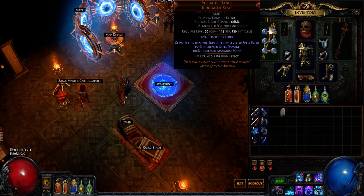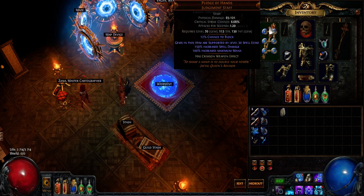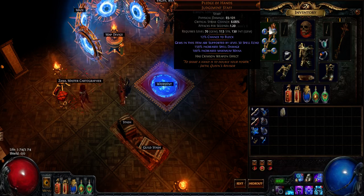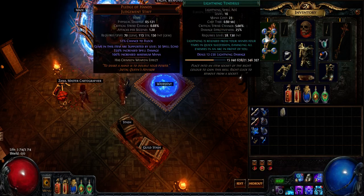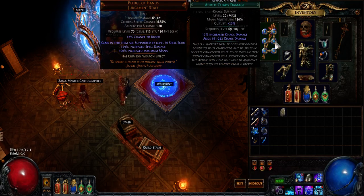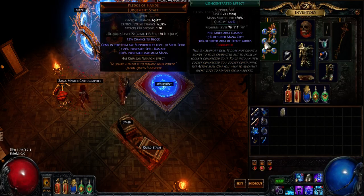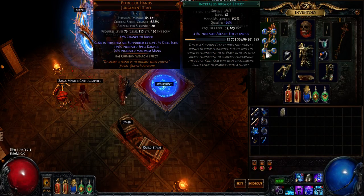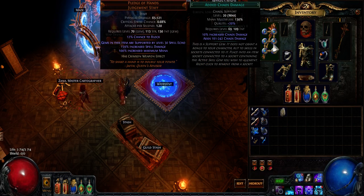This is actually a build I had before and just repurposed to test this — it was a Glacial Cascade build, but the tree is kind of also working for Lightning Tendrils. The gem setup is: Lightning Tendrils, Faster Casting, Spell Echo on the staff, Added Chaos Damage, Concentrated Effects, Increased Area Effects, and Increased Critical Damage, because I'm specced for crit. So no Lightning Penetration, which is probably not ideal.